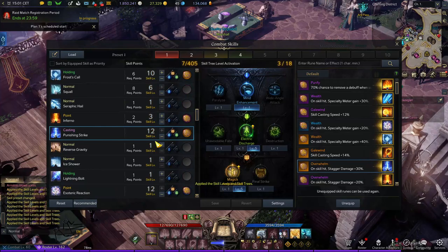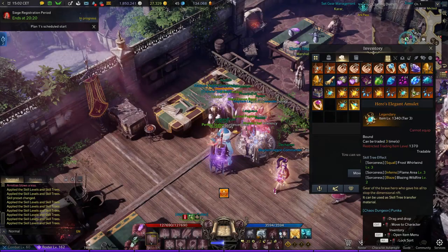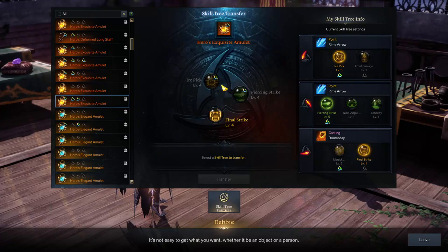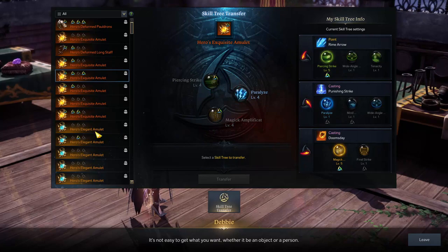The new system works simply by transferring from the same NPC as before. You can find these items — they're called amulets — in chaos dungeon, just like the normal way. Once you go to this NPC, you can transfer any of these skills. The notification is applied to the skill that you already have or the skill you want. I'll show you later how the notification works.